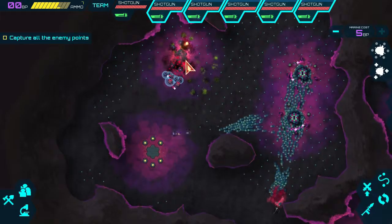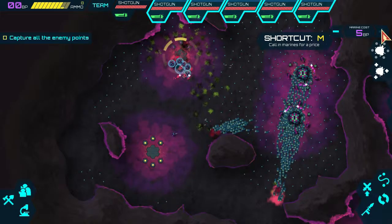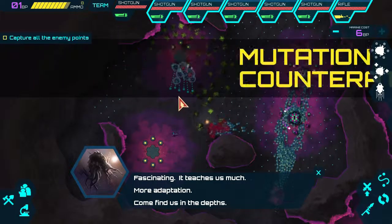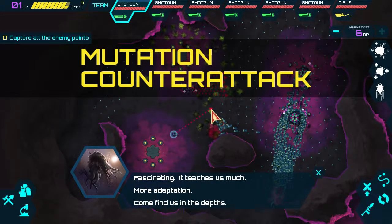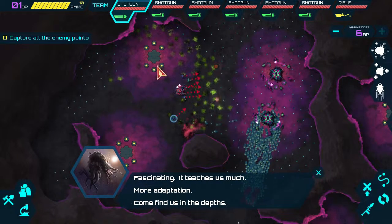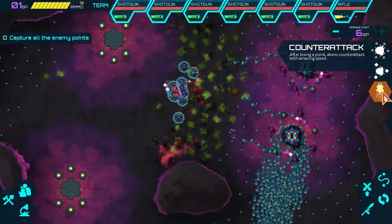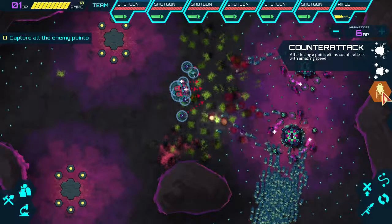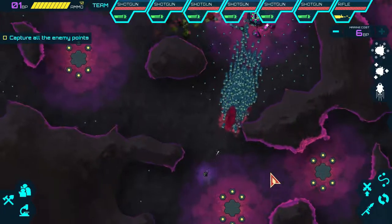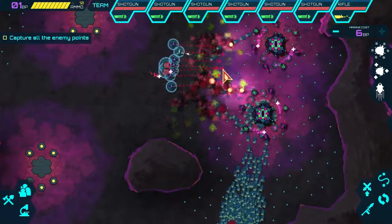While these units continue to clear out this base in the north, we can get some more BP and buy another marine. And we don't have enough to completely upgrade him, but now we're going to sort of spread out in both directions. We'll attack from the north, I think — yeah, I think that's our best bet. Attack the north one first and then work our way down south. Now they have counter-attack, so when we take a point from them, they send really, really fast aliens after us. Hopefully this one lone turret will be more than enough for our purposes.